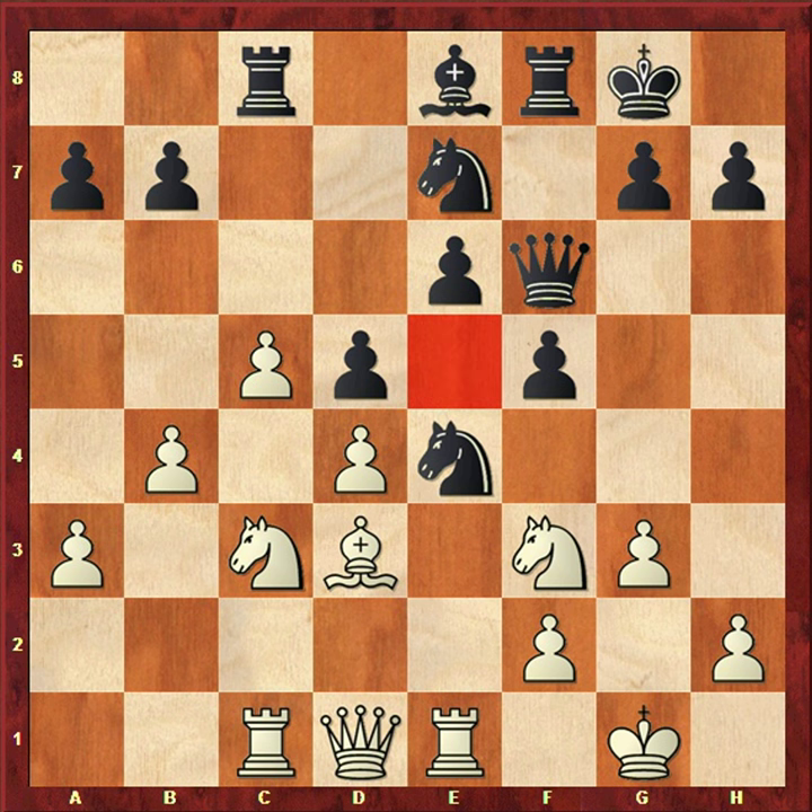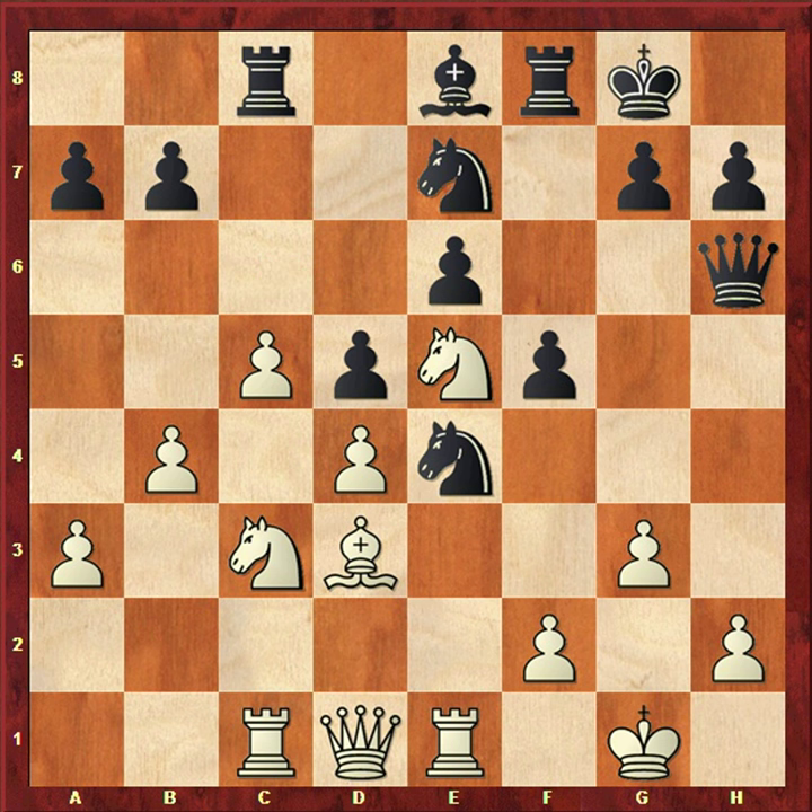Black plays Ne7, and with Ne7 the e5 square is now vacant for the f3 knight — as we studied, f5 was a weak move. Now the knight goes to e5. This knight on e5 is supporting the c6 square, with b5 and c6 to follow, which can easily create a passed pawn.